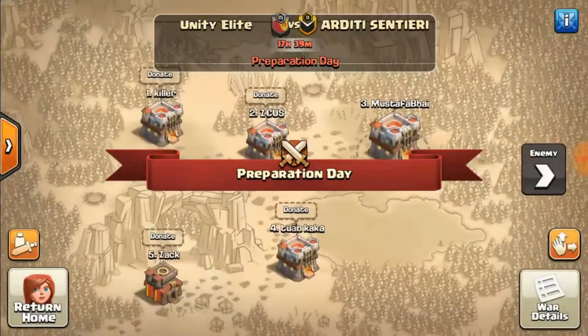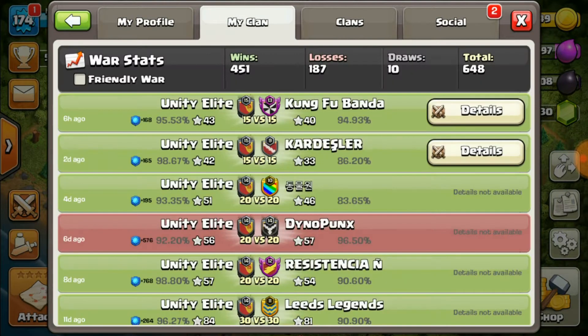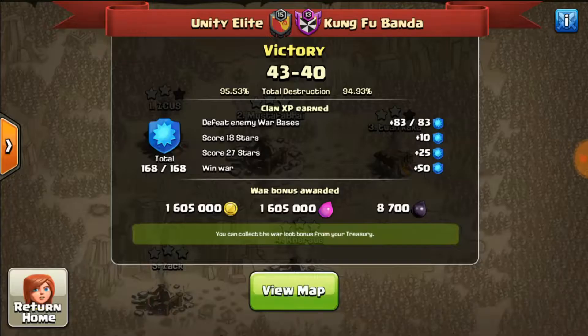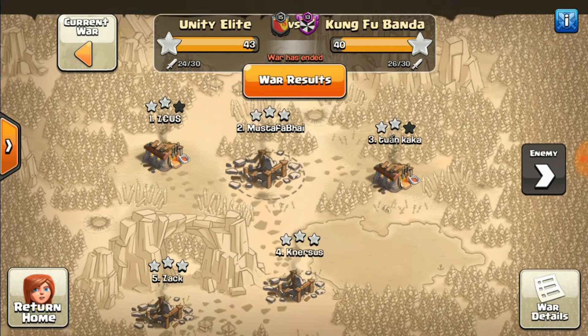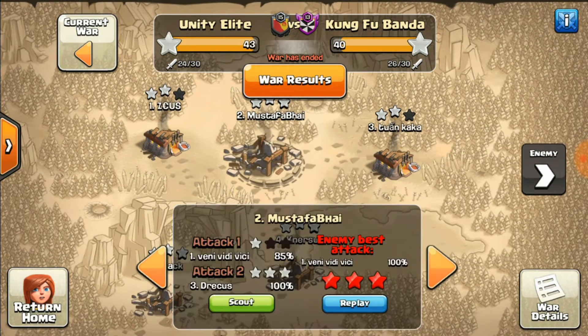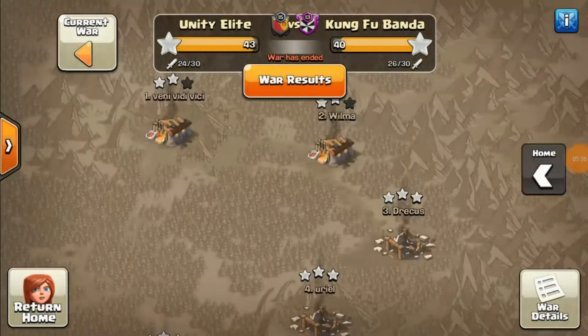Let's see the last war we did in Unity Elite. We were quite efficiently matched against a good clan and they were leading from the start, but at the end we took a few hits. I was three-starred - you might wonder what happened, but let's not dwell on that. Let's see what we did.